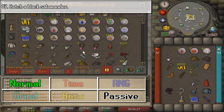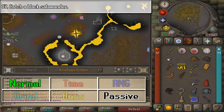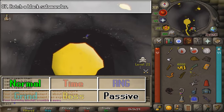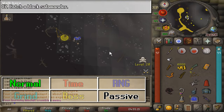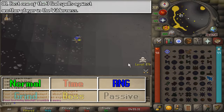For this next one, we are going to catch a Black Salamander. If you have the Burning Amulet, travel to the Chaos Altar in around level 15 Wilderness, go northeast, and then a little south, and you are going to be able to catch them right here.